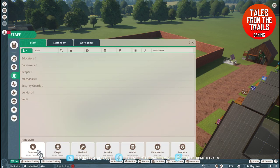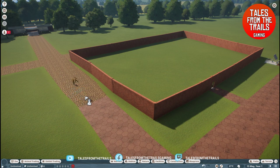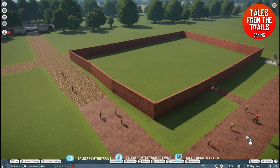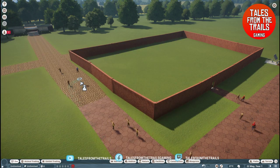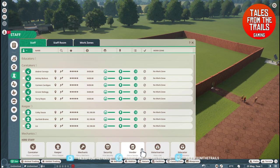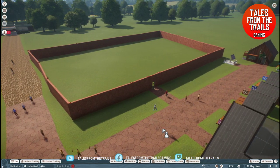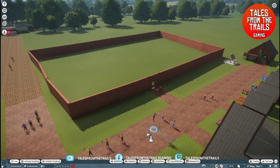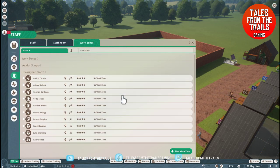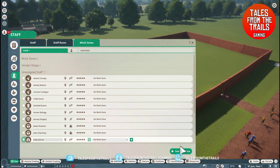As we are going to be hiring staff, we're going to need several caretakers. I'm going to get five to start with because guests are messy, even if you do have bins. We're going to have three keepers so they're not overworked, a couple of mechanics, three security. We don't need to buy vendors because they will come with the buildings. The vets we will have two of, and two educators. But once we have that, we now have to set up work zones - these are areas where certain staff members will work.